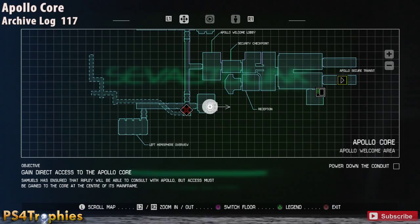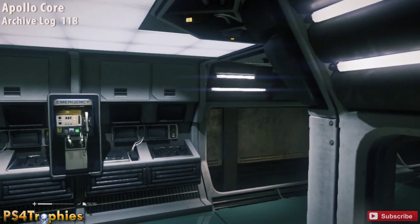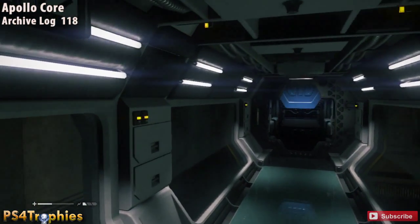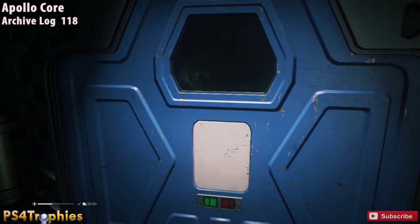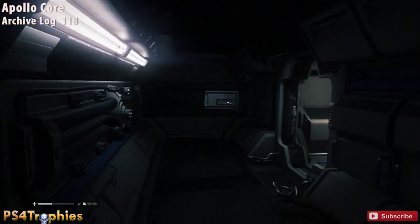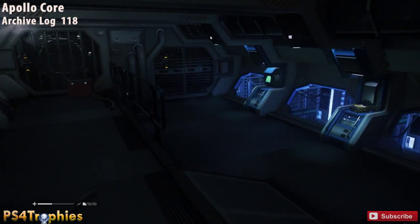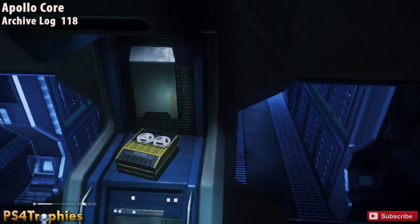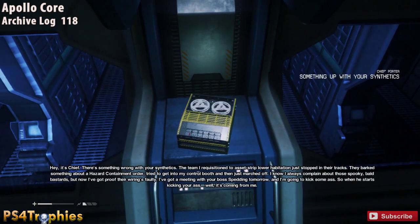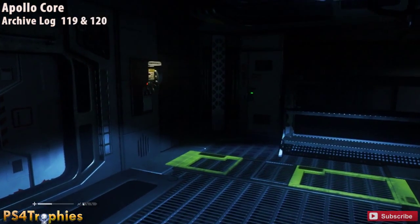Now backtrack just a little bit to where that save point was, then go to the right where the blue door is. At the end of this path you have to use your tuner to interact with the console. Just to the right of it there's a recorder that contains the 118th archive log.